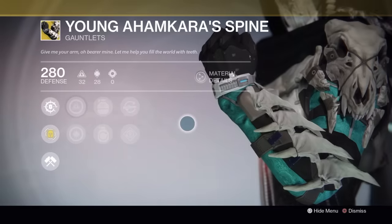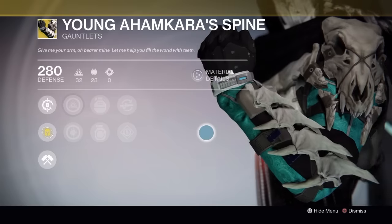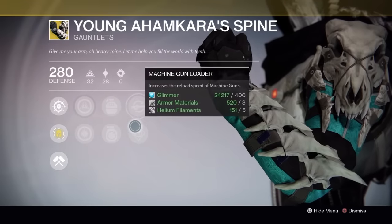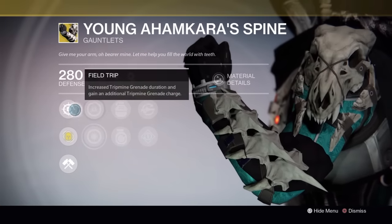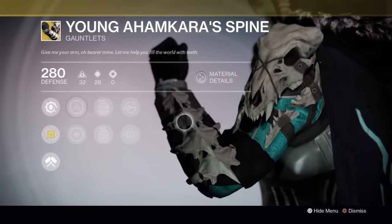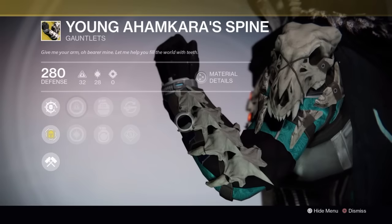As far as the Hunter, we've got my personal favorite — the Young Ahamkara's Spine. So you already know the grade I'm going to give these. You're wearing a skull on your shoulder and you've got bones all over the place — these things are pretty cool. They are for the Gunslinger only, and what they do is give you an additional Tripmine Grenade that lasts longer whenever it's out on the field. Back in year one that was the only effect these gloves had, but that extra grenade really boosts them up. I'm giving them my Seal of Approval: an A.